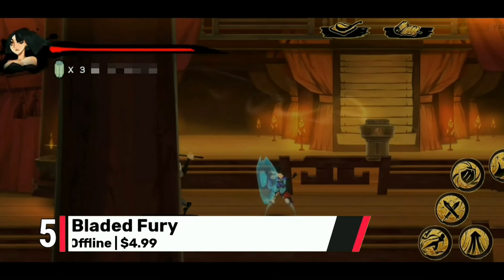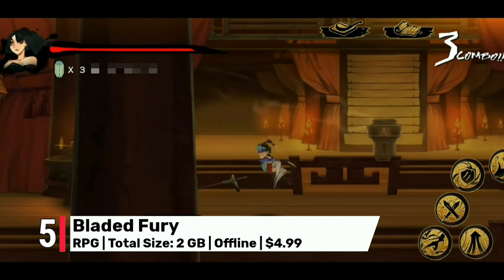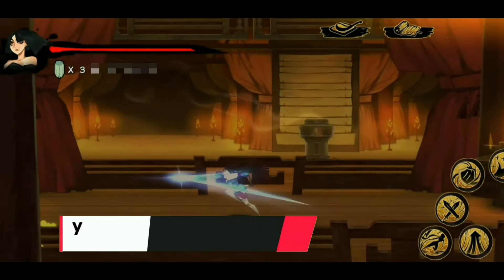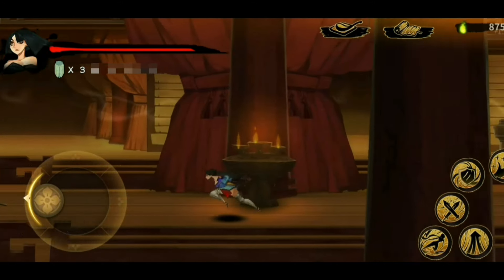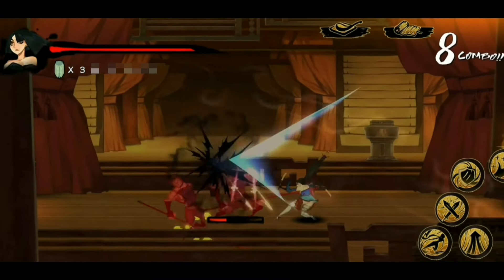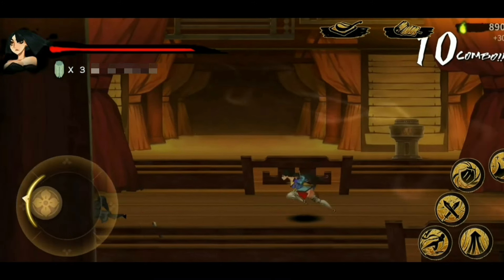Number 5 is Bladed Fury. For fans of side-scrolling hack-and-slash games, Bladed Fury offers smooth combat and beautifully animated ultra graphics. Its striking visuals and fluid combat mechanics make it stand out. At $5, this is a fast-paced, visually striking action game.